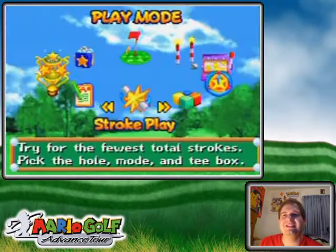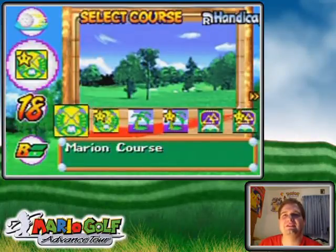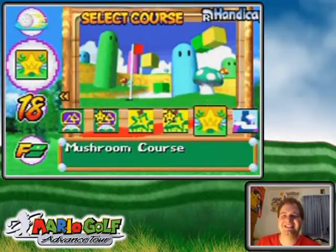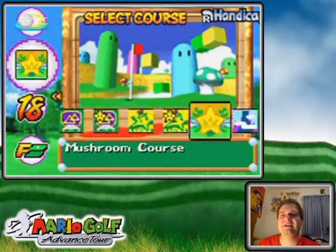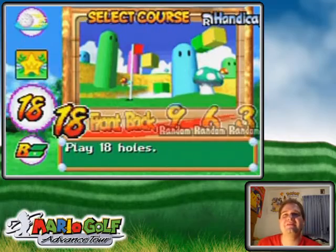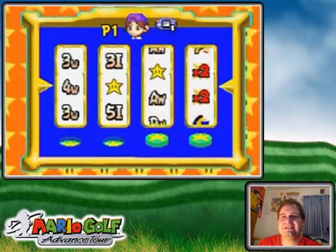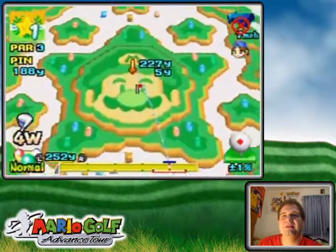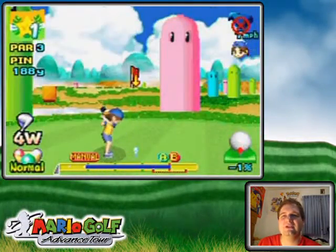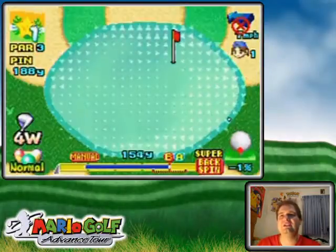Welcome back to the walkthrough. How will club slots fare against the mushroom course? This is the one I was saying earlier that I might end up in some unwinnable situations, and I didn't choose the back tees. Forward might be iffy, but I'll see how it turns out because this is a really big green, so I think I can control it pretty nicely as long as I use the super backspin.